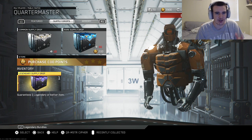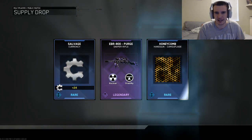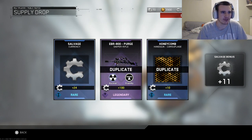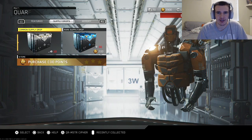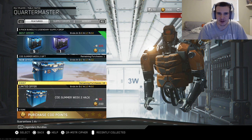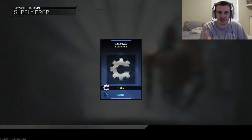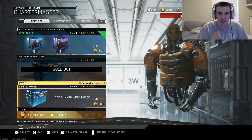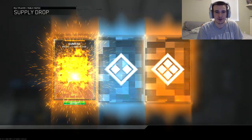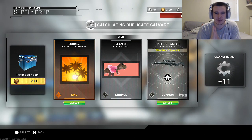We got this Legendary Supply Drop, which guarantees one legendary or better item. This is actually kind of a rip-off — it doesn't even guarantee a gun. I did get the EBR 800 Purge, which is one I already have. You could only purchase 18 of these. I'll open the free one first — the free one was 250 salvage, that's today's gift — and then open the ones I paid for. I'm hoping for the new RAW nuke variant.